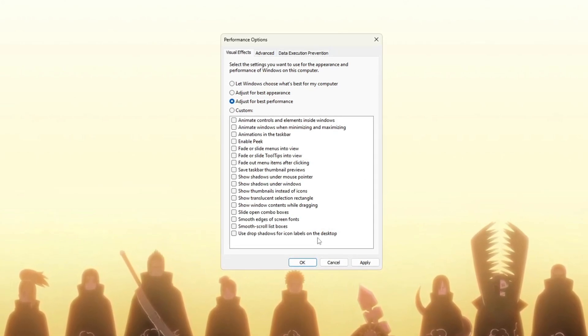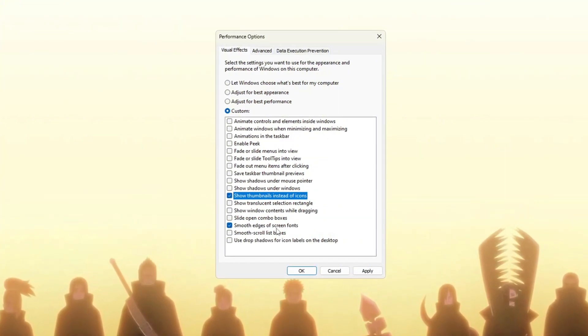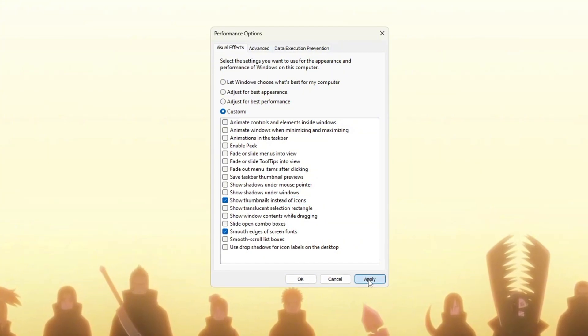But some effects are still important, so check these two boxes to keep them: 'Smooth edges of screen fonts' — this helps keep the text on your screen sharp and easy to read — and 'Show thumbnails instead of icons,' which shows image previews instead of just icons. After you have checked these two boxes, click Apply.